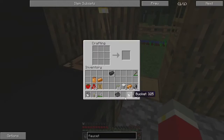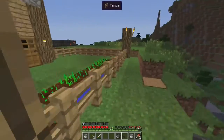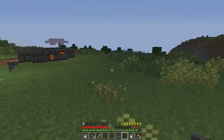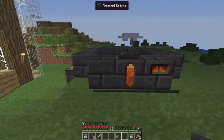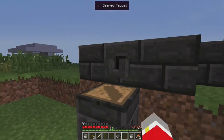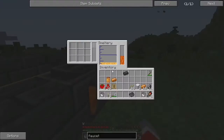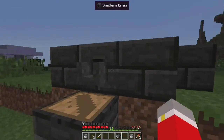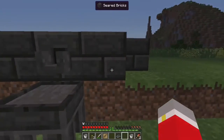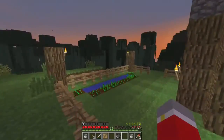There it is — right there — Mr. Faucet. Thank you. The sun is going down so I'll probably have to hit the hay pretty soon. Here, let me put it on, then pour out hopefully. Not pouring out. Why isn't it pouring out? I don't want to check this.